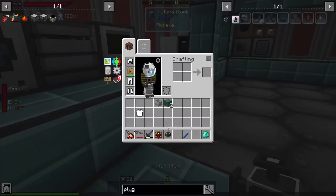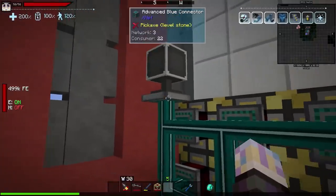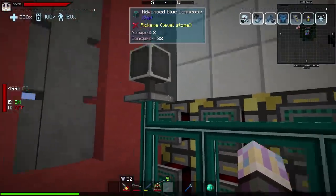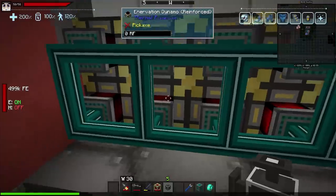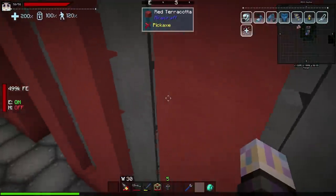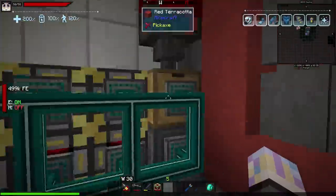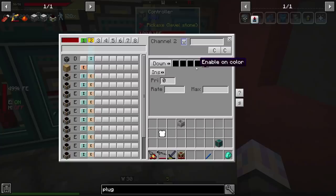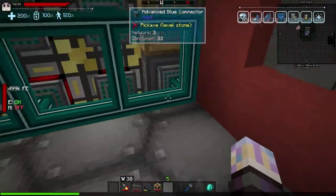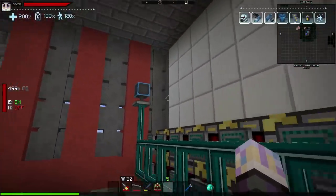Let me add one more connector up here rather than going through the same connector — less confusing. Turn it on to power, then bind it and set it to Insert so power goes in there. After the system powers itself first, the rest goes into our wireless power — which is awesome. Now we've got a whole bunch of power coming in.